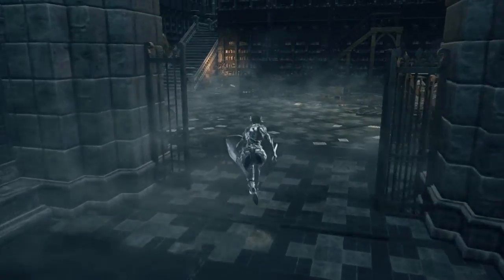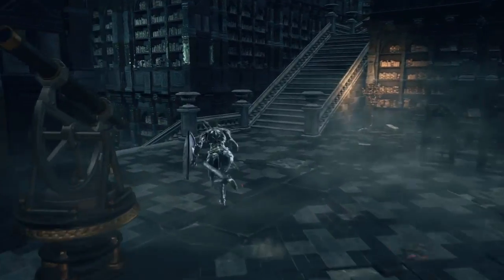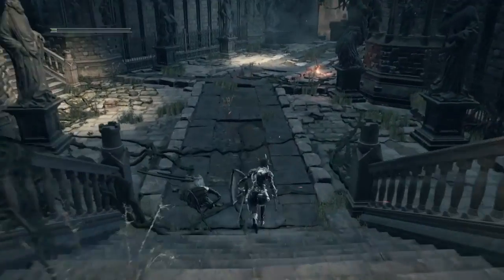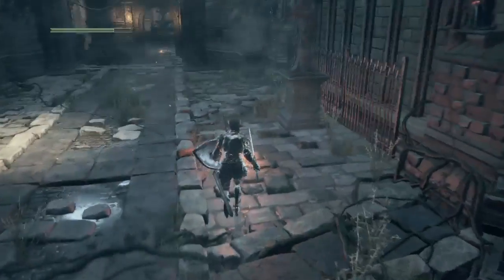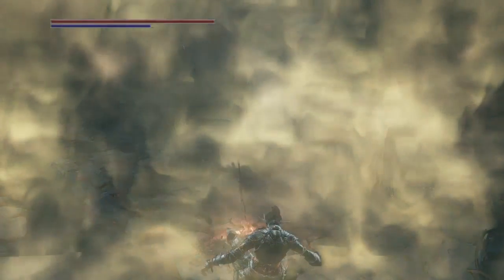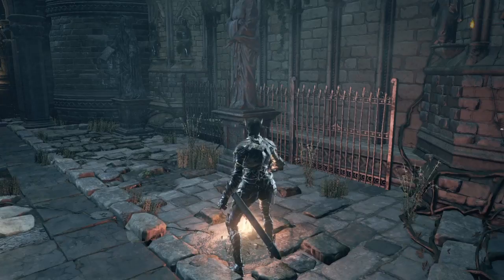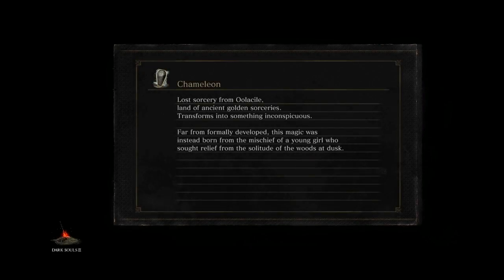That's part one of the archives done. All we need to do is do the rooftops and then the stairs leading up to the Twin Princes. But we've got a second Titanite Slab — we need to go back to the shrine to do this. In the next episode we're off to kill the Ancient Wyvern, and then after that it'll be everyone's favourite, the Nameless King.